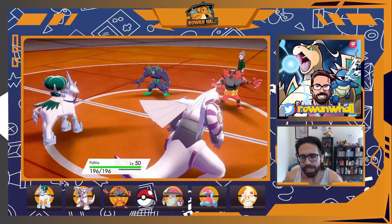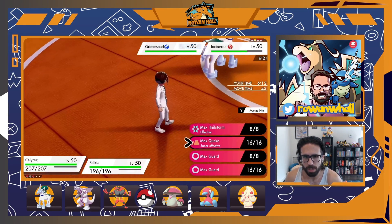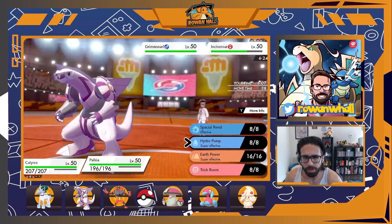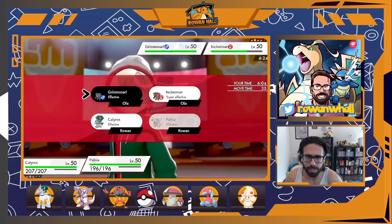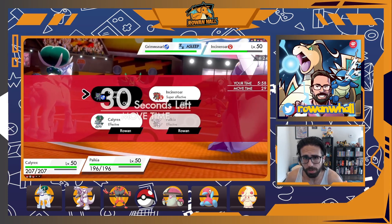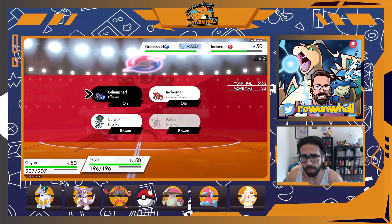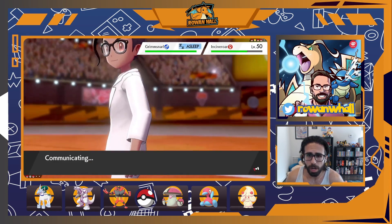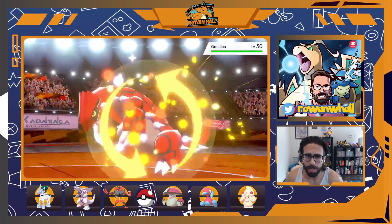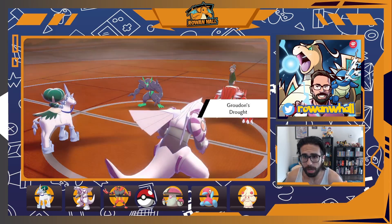The question is who to Dynamax. Ideally Calyrex stays small and Palkia is the Dynamax one under Trick Room, but the fact that Incineroar is slower than Palkia makes that very dangerous — if they take the risk and go for a Parting Shot into Palkia that puts me on the back foot. So I decide to take the safe play and go for Earthquake with Calyrex into Incineroar. My Unnerve ability should disable a potential Sitrus Berry and just take it out, but they swap out into Groudon — which is a great play on their part.